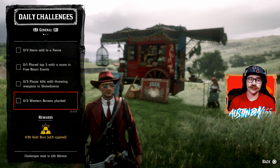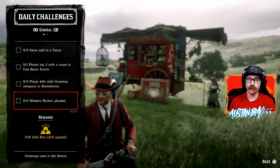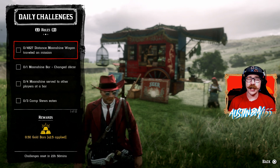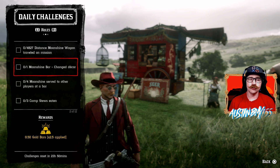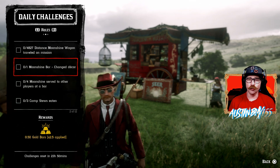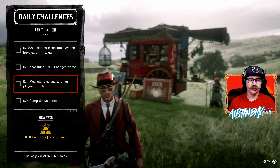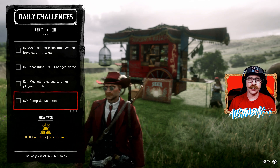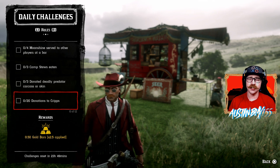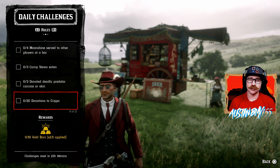One of the easiest ones today — Western Ravens Plucked. Even in a bad lobby, you should be able to find Western Ravens all over Red Dead Online. For the Rank 20 Roll Challenge today, we have Distance Traveled on a Wagon — that's going to be about three deliveries — and Moonshine Bar Decor Change, which should be pretty easy if you already own one. We also have Moonshine Served to other players at a bar. For Traders today: Camp Stew Eaten, Donated Deadly Predator Carcass or Skin, and 20 Donations to Cripps — that's not too hard since you can donate anything including feathers; 20 feathers gets this one completed.